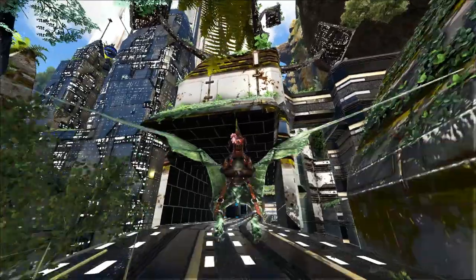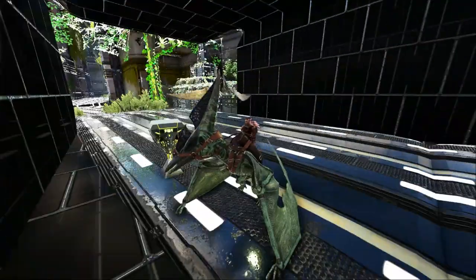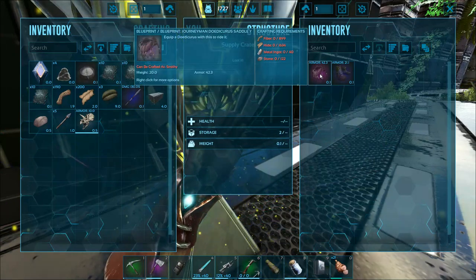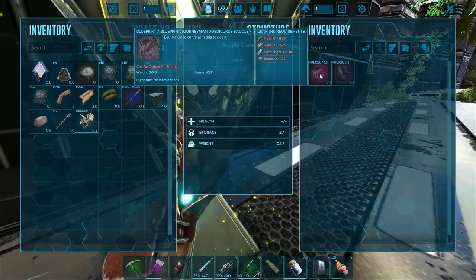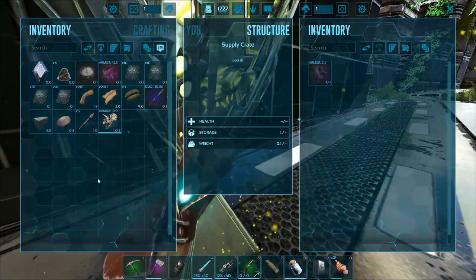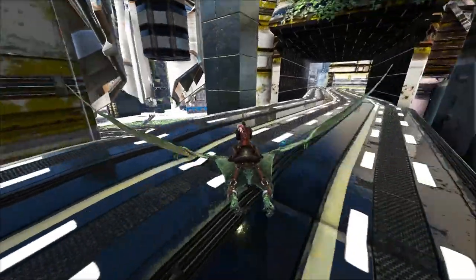There are rock drakes in here, and other dinos too. This city is gonna get really dangerous very quickly in the next update — he's going to put in a lot more animals and maybe booby traps. We got a journeyman Doedicurus saddle and apprentice ghillie boots. The loot drops are OP, and if you're running around on foot bring grappling hooks, water, and food.